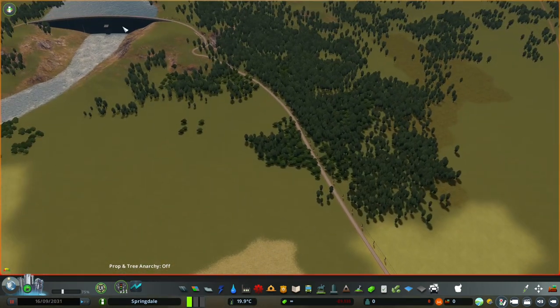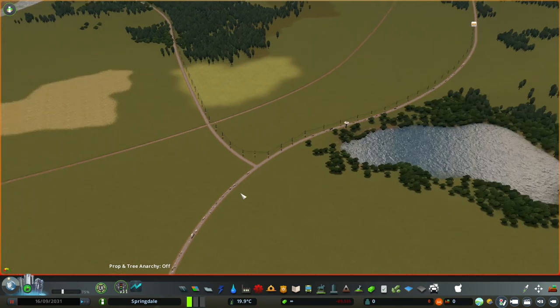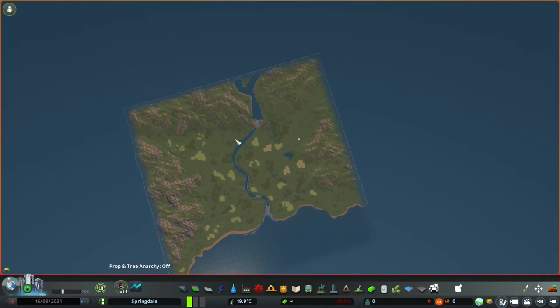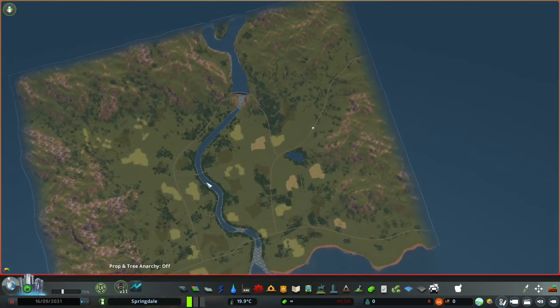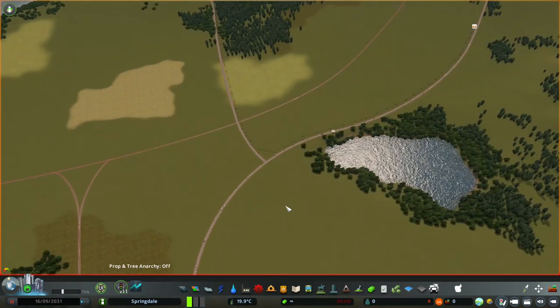But you also don't want to build the town on top of it, so the town will be a little bit further away over here. This map, by the way, is Mr. Miyagi Steel Town — I'll link it in the description. I've made some tweaks to it with regards to predominantly the road and rail network, and I've added the hydropower plant and made a few tweaks here and there.